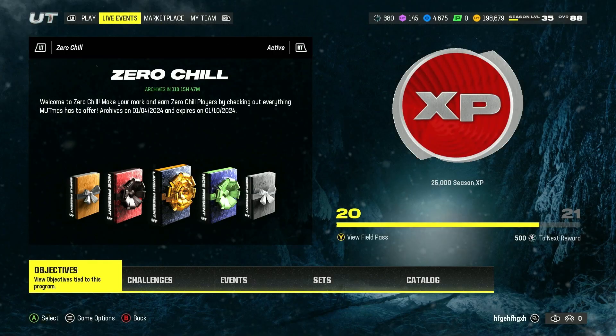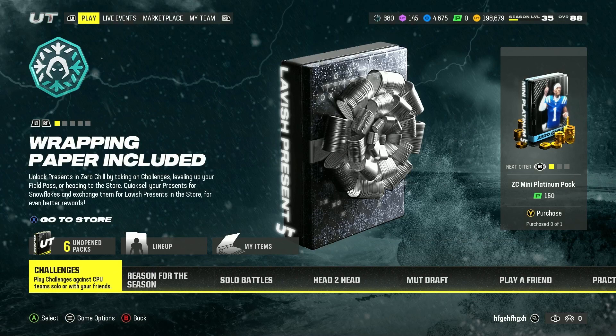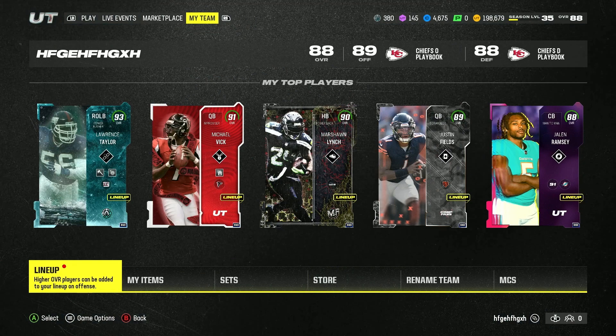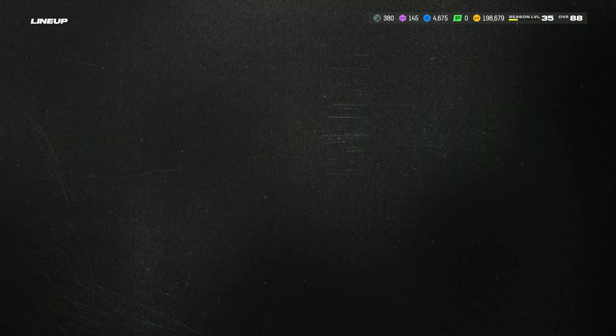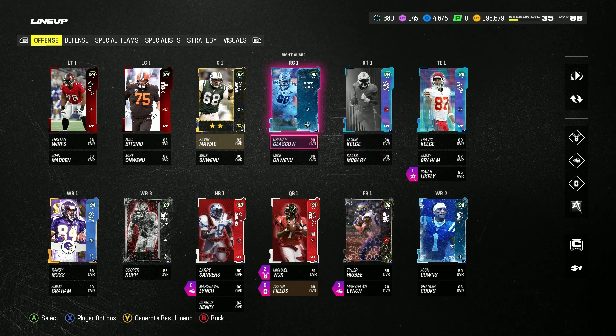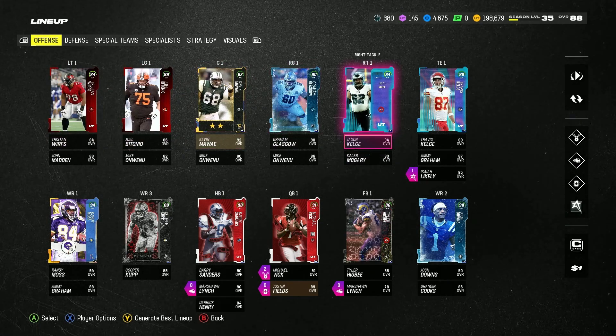Another coin making method right now: go do your legend solo challenges, get your tokens, put the tokens in the set, and get a free legend — any legend in the game. You can get a free 93 overall, whatever you want.